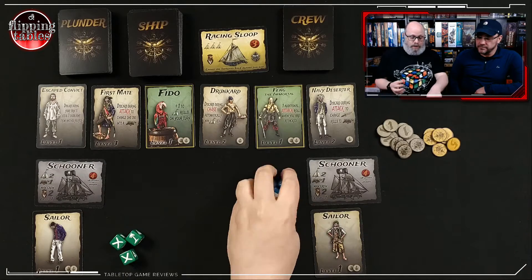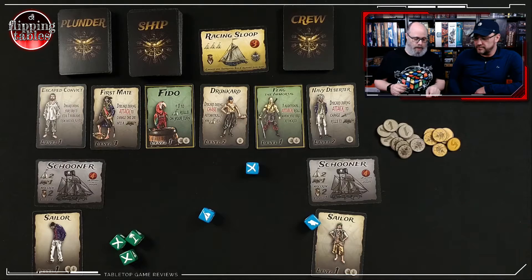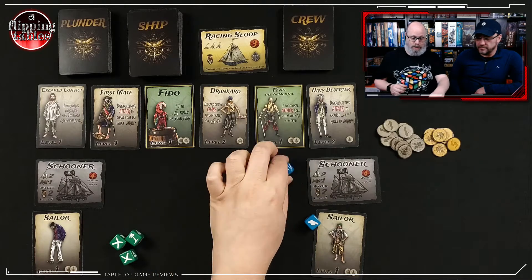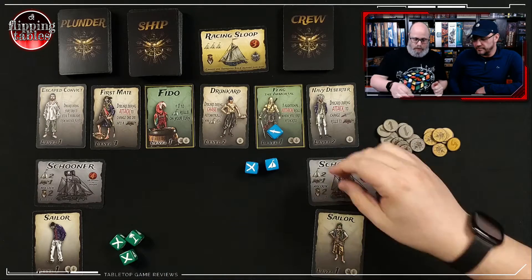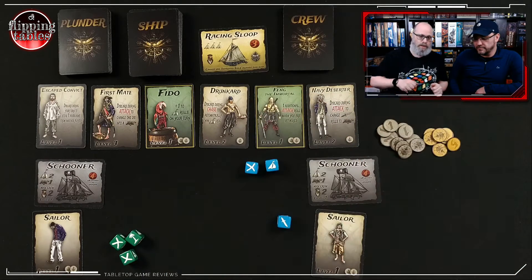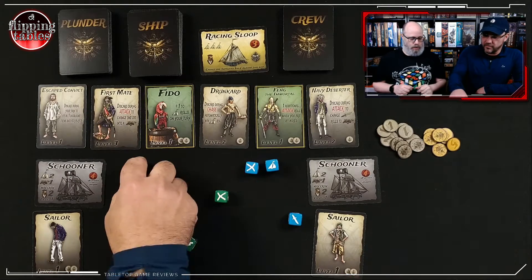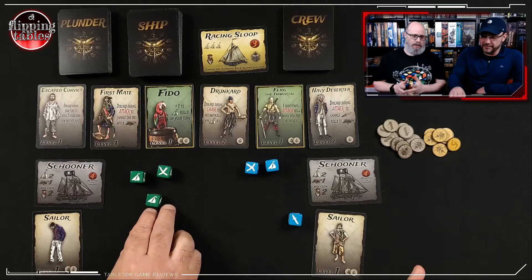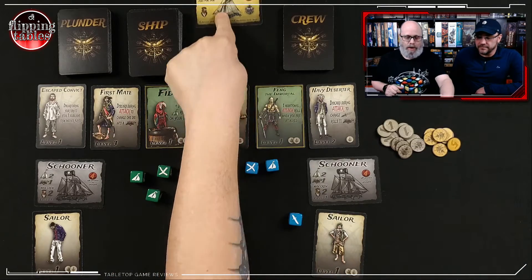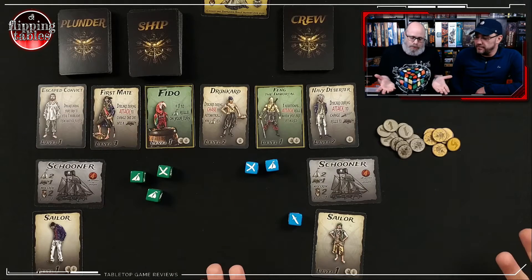I'm going to chase it and roll my dice. I have an X, which means I cannot re-roll that die, and I have a sail — that's what I want. Now I can roll one more time, so that's twice. I only got one sail. Tico is now going to roll for the other ship. He got one sail, one X, then re-rolled the cannon and got a second sail. That means the ship got away and is out of the game. I did not capture that ship.